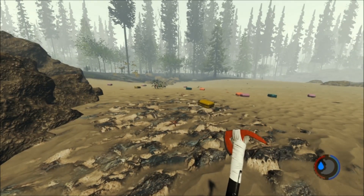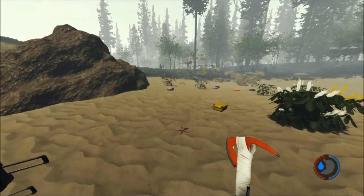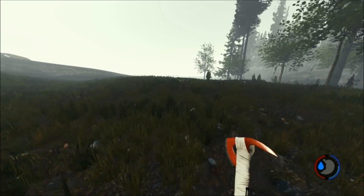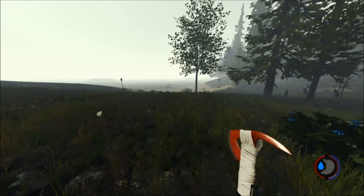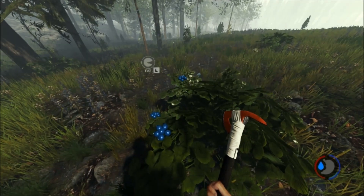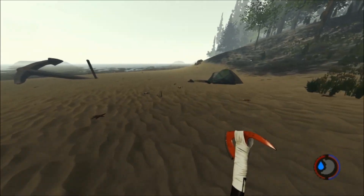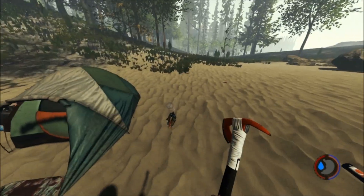The problem with the water mechanic is first and foremost you have to find a pot. I ran around to all the various campsites and didn't find any of the pots anywhere. The only place I did find one was right here, so you guys know where this is - it's pretty easy to find.